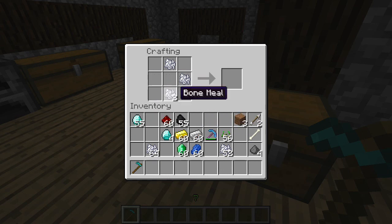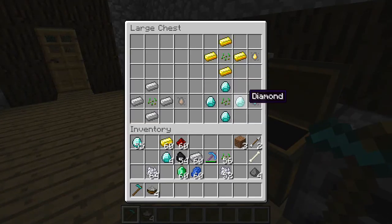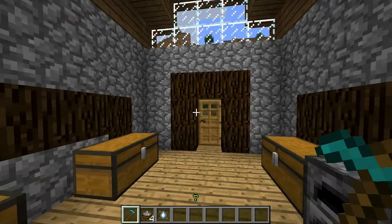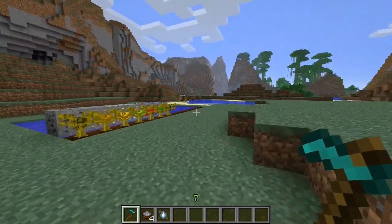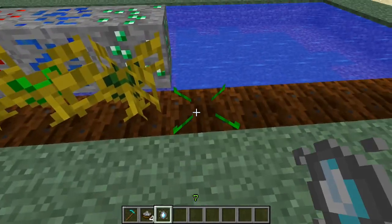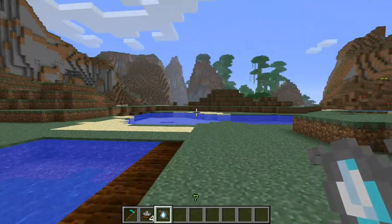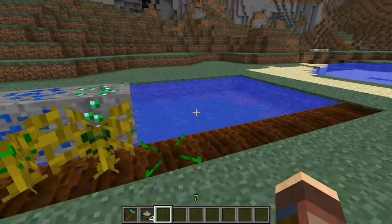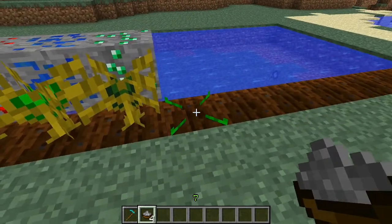Each of those gives you a custom bone meal. I'm going to make four of them just to show you how it works. I'll also grab a seed — let's do a diamond seed. It basically works like any normal wheat: you place it down and you lose the seed.